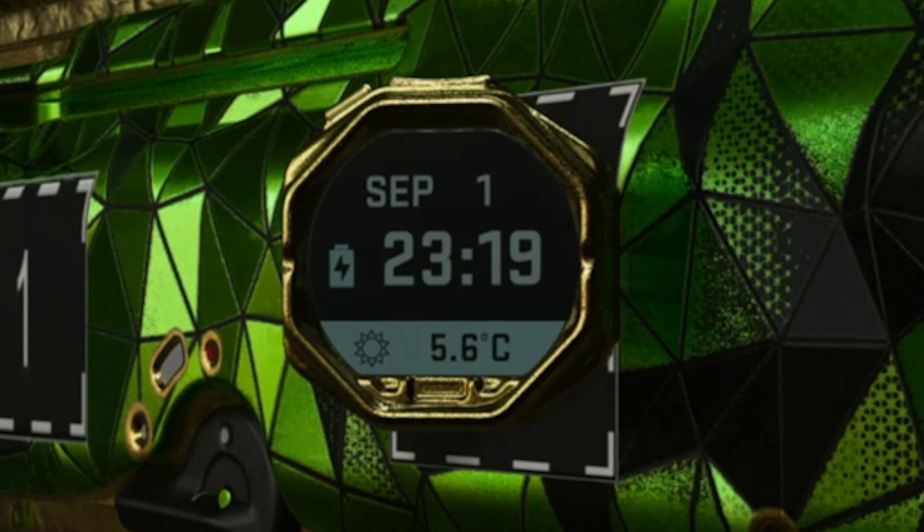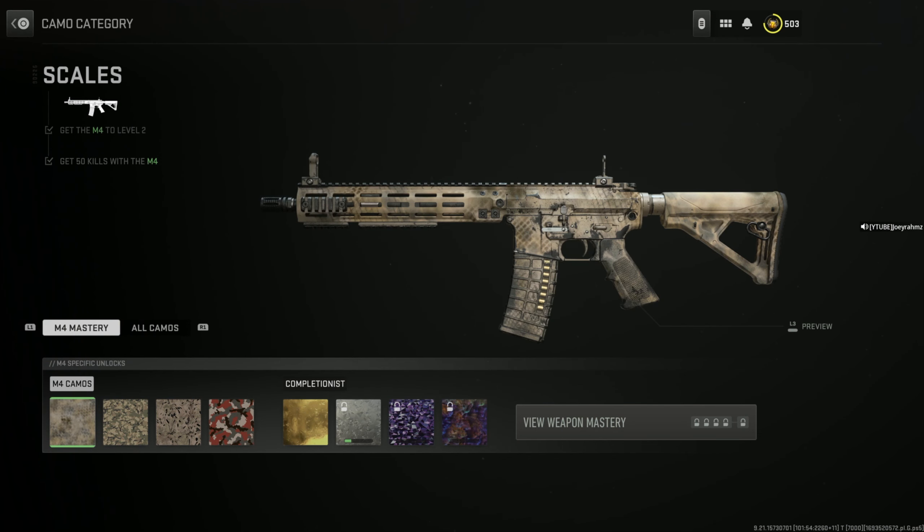It is September 1st and the camo glitch is still working. Season 5 Reloaded just came out, but it's not patched yet. And here's proof.